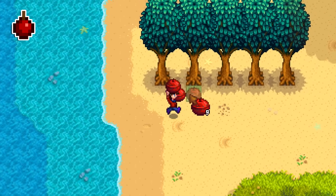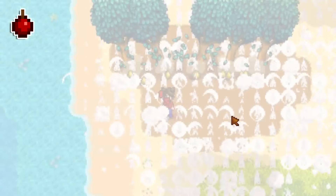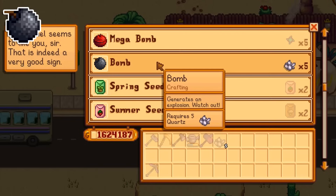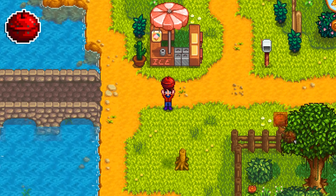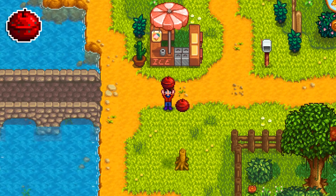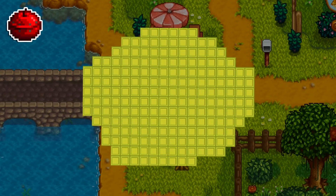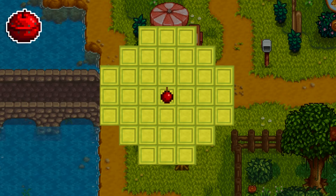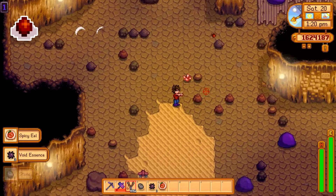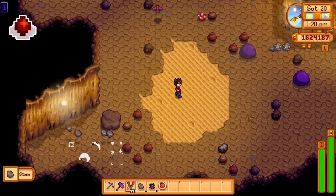All bombs deal an equivalent of two regular pickaxe hits to trees, and if you knock down a tree this way you won't get any experience. Five quartz can be traded for a bomb at the desert trader, and a crystalarium makes about two quartz a day. The range of a megabomb is not a perfect circle — it covers extra tiles to its bottom left and has a chunky shape in other areas, while the other bombs are all symmetrical circles. My tip for explosive ammo is to use it; it's worth getting used to the slingshot, and it makes gold cavern runs much quicker.